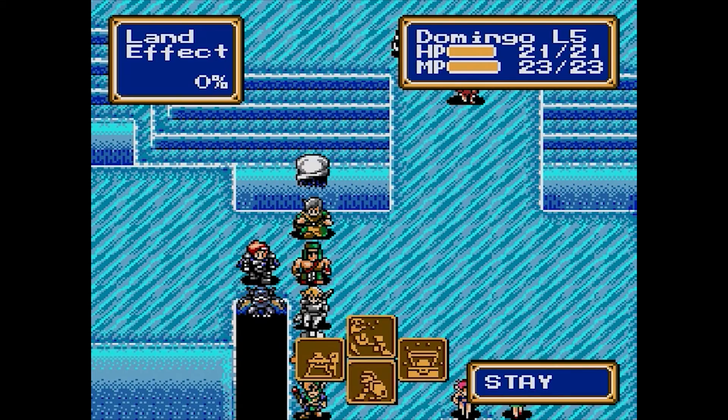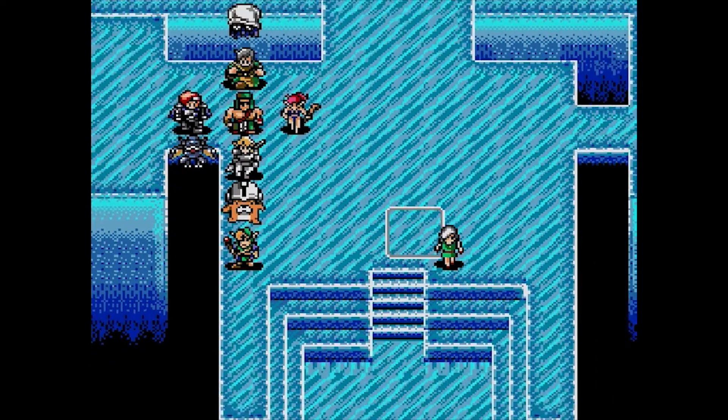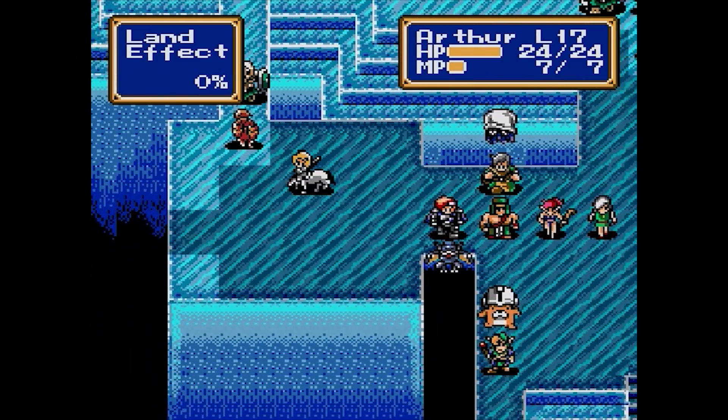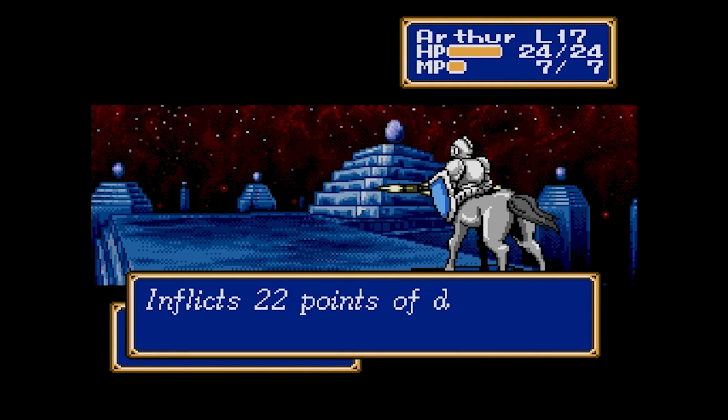So if I move Domingo here, move Tau here, move Henri here — this could put them in a lot of danger. I'm actually gonna move Arthur over here and start wailing on this hellhound. Good, good — I very much would want that hellhound to be dead.